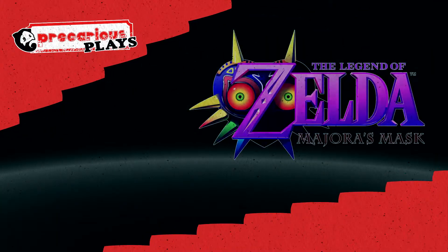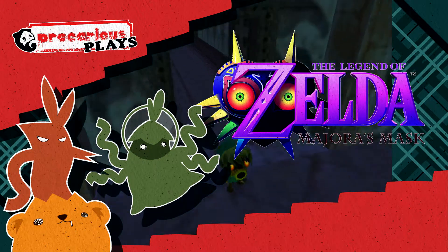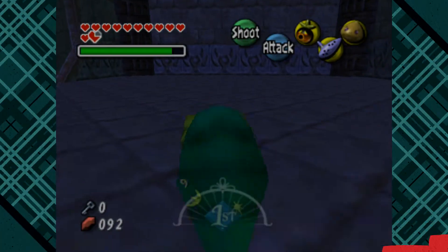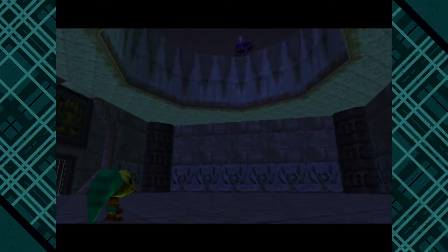Today, Precarious Plays: The Legend of Zelda Majora's Mask. It's a fight. Wanna know how I know? Cause you're locked in a room with a stranger? Yep!